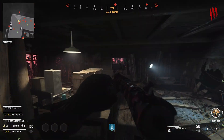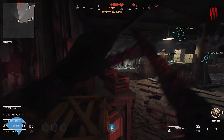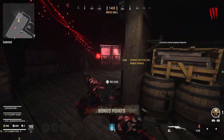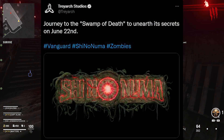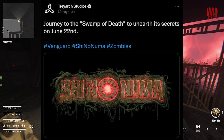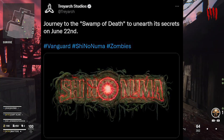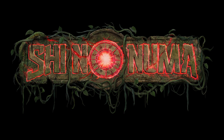We have a lot of stuff to go through — first on Vanguard zombies, the new round-based map, a bunch of changes that were leaked and revealed, and also what we're seeing for Cold War. Treyarch tweeted out earlier today: journey to the swamp of death to unearth its secrets on June 22nd. Here's the official logo of Shino Numa — Shino Numa reborn — being brought into Vanguard zombies as a round-based map.